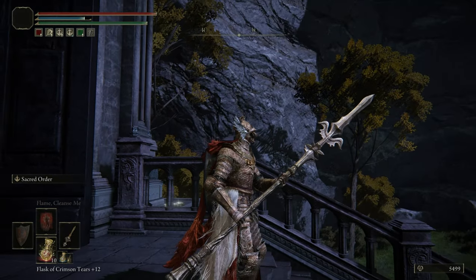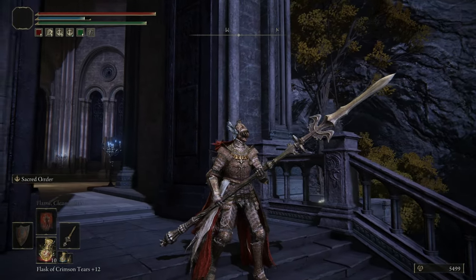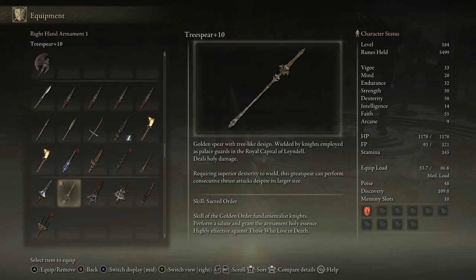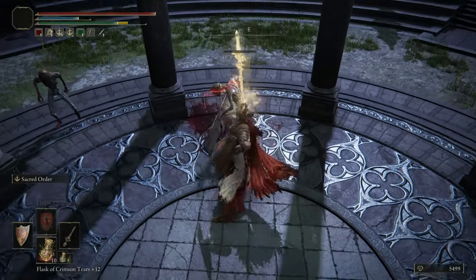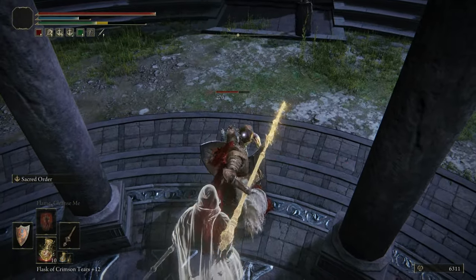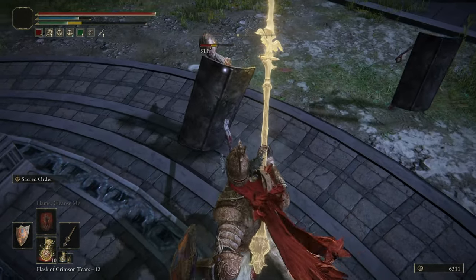Next is the Tree Spear, which suffers from very similar issues to the Golden Halberd. It has decent scaling when maxed out, but the Ash of War Sacred Order just isn't good. It increases damage potential and does more damage to undead, but it's a great spear so attacks are pretty slow. There are better options in the great spear and spear categories, so that's why it's in D tier.